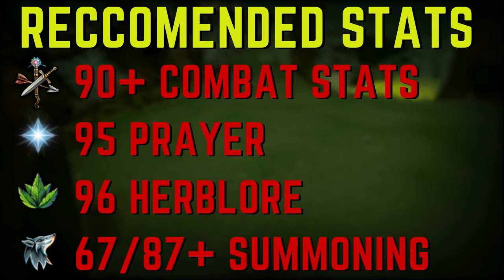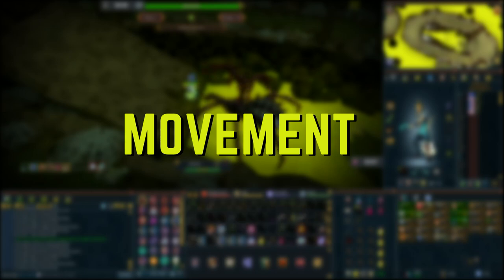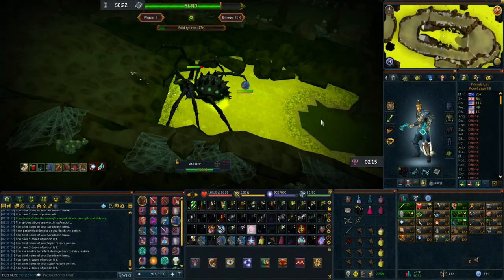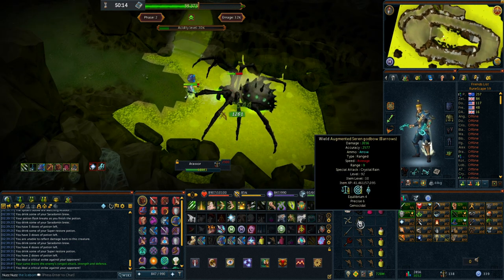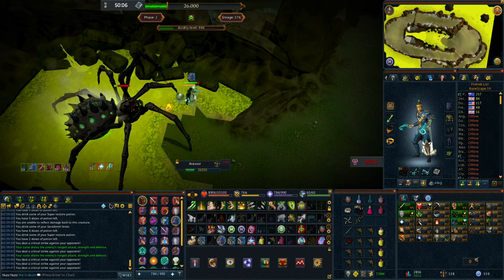Here are the mechanics you need to be familiar with during the Araxor fight. Movement is number one — Araxor is fought in an arena that you progress through, so having things like the Mobile perk, Bladed Dive, and Double Surge can really help you here.